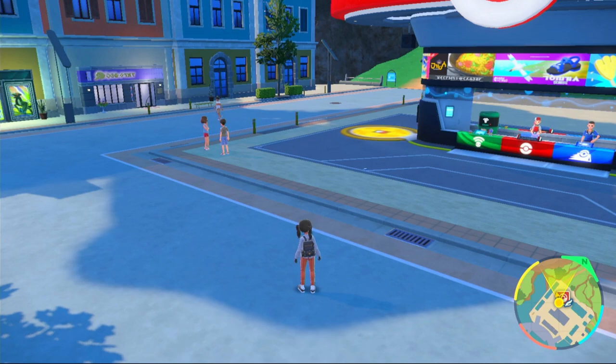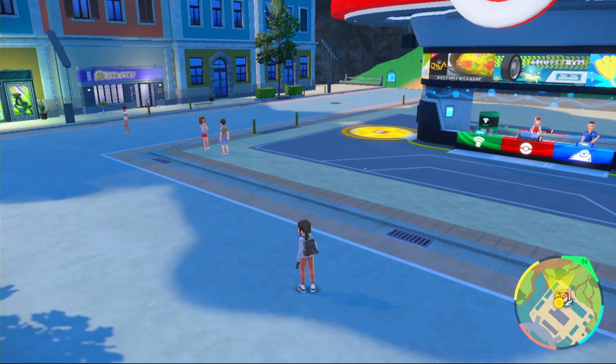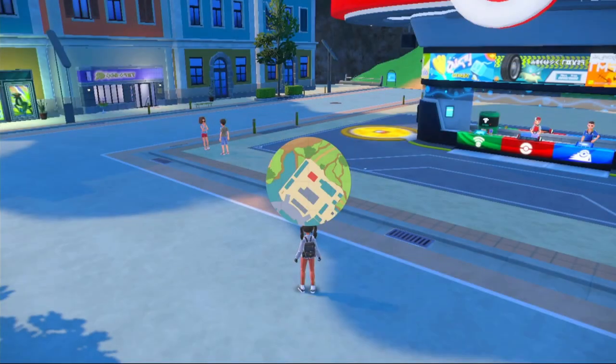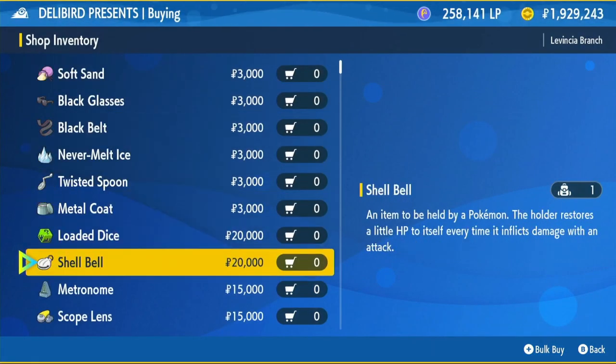The item we're going to be running is the Shell Bell. The Shell Bell restores 12.5% of health back to us for the damage we deal to the target. It's really strong and it's going to keep us alive. To get it, head over to Levincia North and then head inside the Delibird Presents shop. Click on Battle Items, scroll down until you see the Shell Bell, buy it, and then equip it onto your Samurott.